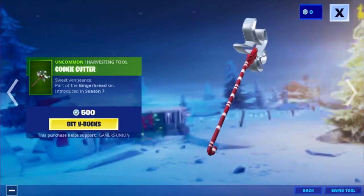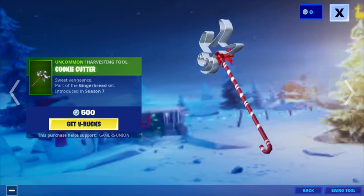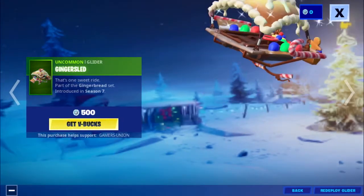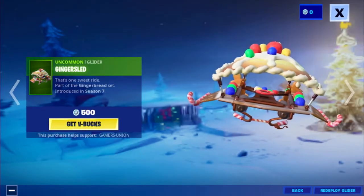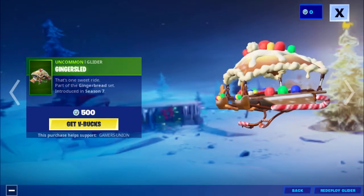Then we have the Uncommon harvesting tool Cookie Cutter 'Sweet Vengeance,' part of the Gingerbread set introduced in Season 7, 500 V-Bucks. Then we have the Uncommon glider Ginger Sled 'That's One Sweet Ride,' part of the Gingerbread set introduced in Season 7, 500 V-Bucks.